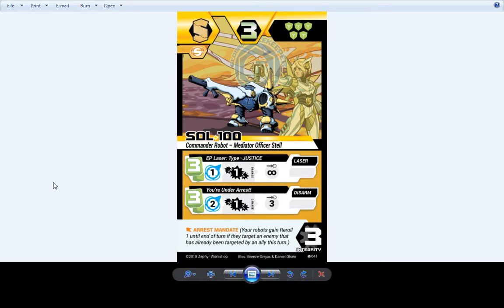Sol 100 — Stell's gone through some changes. We basically just dropped the cost on her first attack from 5 down to 3, because her commander ability, Arrest Mandate, wants you to be able to shoot something with her and then follow up with something else. It turns out that's really hard to do when you're spending 5 energy on Stell's first attack, taking up like a third of your turn's energy just to deal 1 damage — and then you trigger her commander ability which makes you spend more energy to do another attack, plus you spent energy to get the reroll she gives you. TLDR: we lowered her EP Laser Type Justice's energy cost.